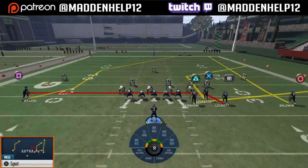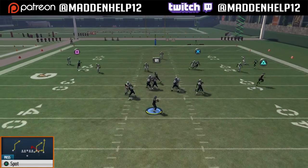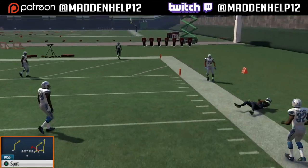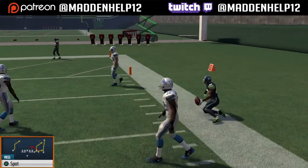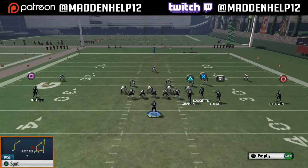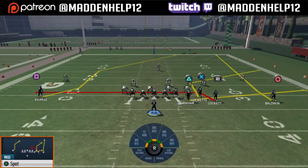The backside post is unbumpable. The best way to beat any type of zone is the flood route, which is standard. If they're in cover four and you want to drag both safeties away, instead of dragging the receiver, put him on a streak — that's going to take both safeties away.